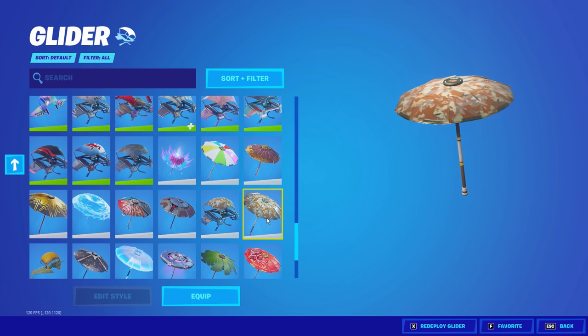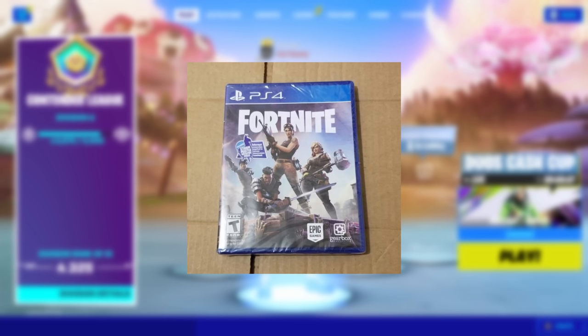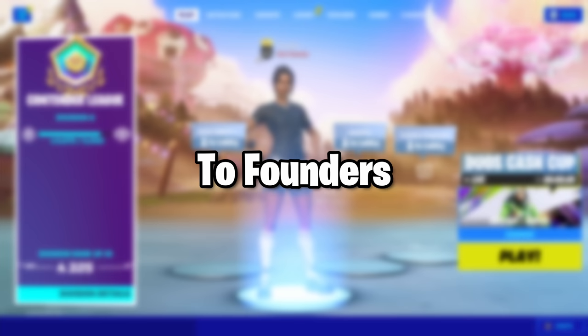After you buy it, you have to win a game and then you'll unlock it. Unfortunately, the founders pack isn't in the shop anymore, but if you have a sealed copy of Fortnite like this, you can upgrade your account to founders with the code inside.